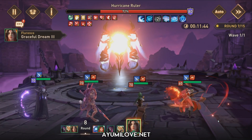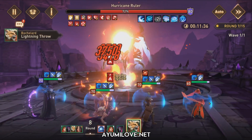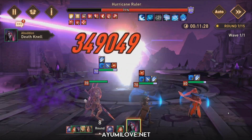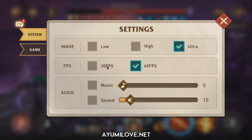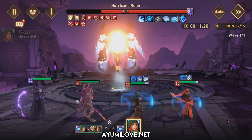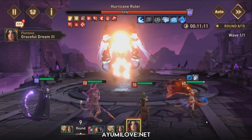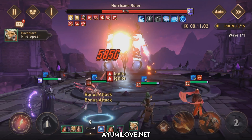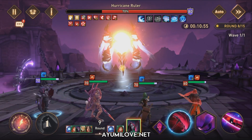As you notice, the boss just performed an AoE hurricane attack that stuns the slowest unit. My Filida is built with high resistance and is the slowest unit in the team, so the boss will always target her. As long as you build her with more than 100% resistance — or around 130 resistance — she can resist the stun. Flarence in the leader spot also improves the resistance of all allies by 25%, which is really helpful.